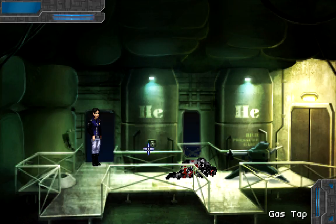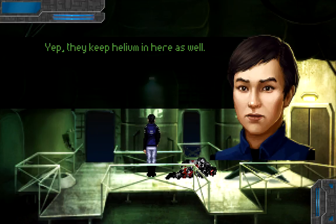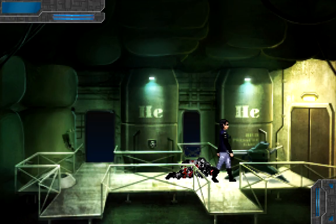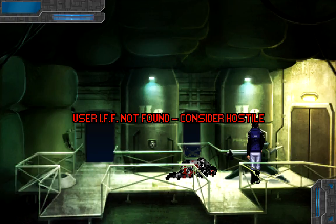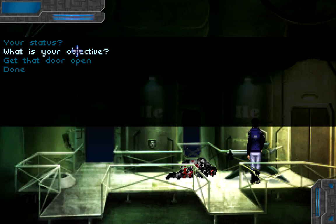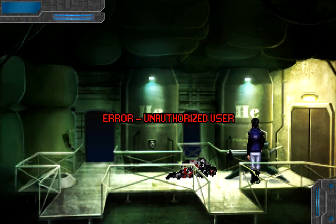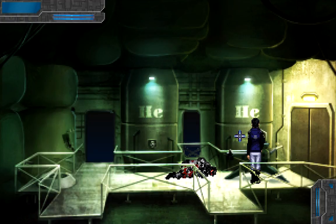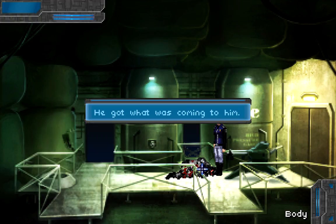Target acquired. Ammunition depleted. Entering power save mode. Go ahead. User IFF not found — consider hostile. I can talk to the turret? How do you feel? Power systems nominal. Primary mission heuristics active. Ammunition depleted. What's your primary mission? Neutralize intruders. Blast that door. Error — unauthorized user. So you won't take my orders. I suppose you were just trying to kill me a minute ago. Worth trying. Can we interact with this? Wetware's not going to connect with that. Why not? It's some kind of AI, right? She kicked anything — she'd kick it. He got what was coming to him. She is not in the least remorseful.